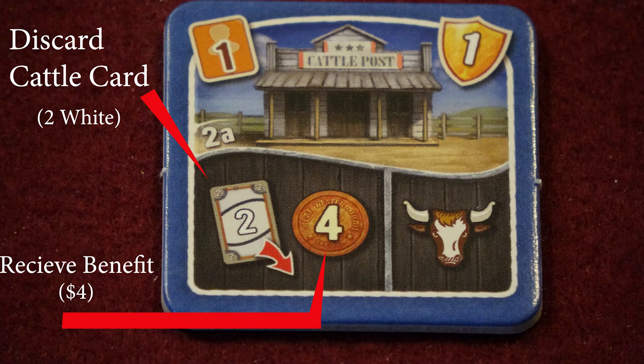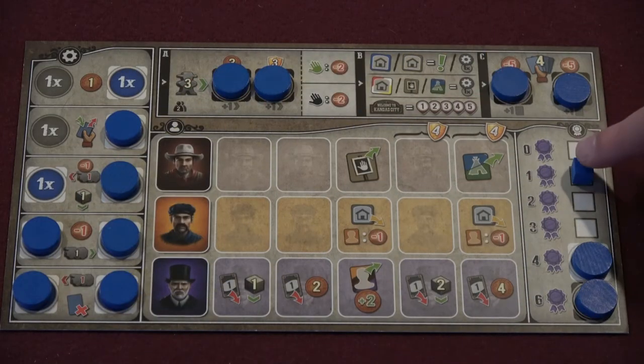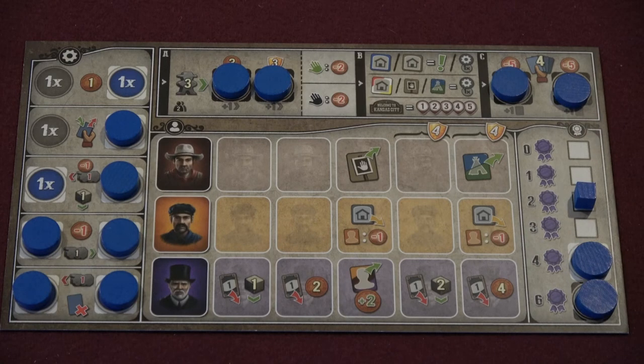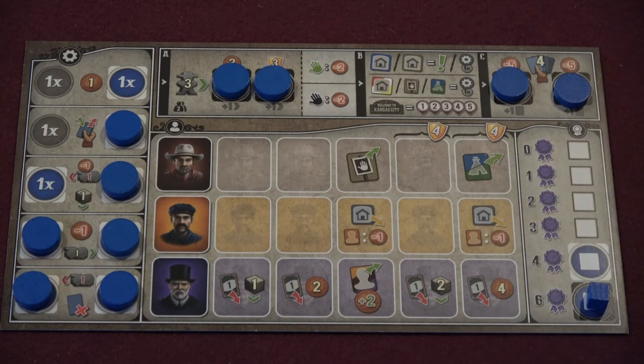This is what an exchange action looks like. There are several of these in the game — basically you're discarding the depicted cattle to your discard pile and then collecting some sort of benefit, typically money. This is the taking a certificate or an objective action. The image depicting moving the cube downward is the taking a certificate choice. If you take a certificate, you advance the cube in your certificate section down, assuming there is space open. Note that the last step on the certificate track isn't a one-certificate addition — you go from four to six.